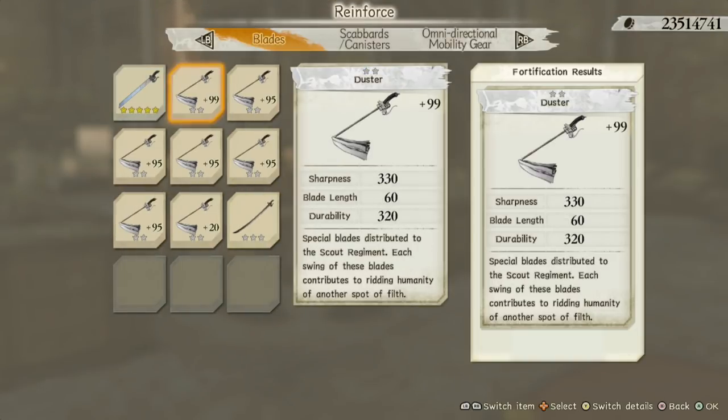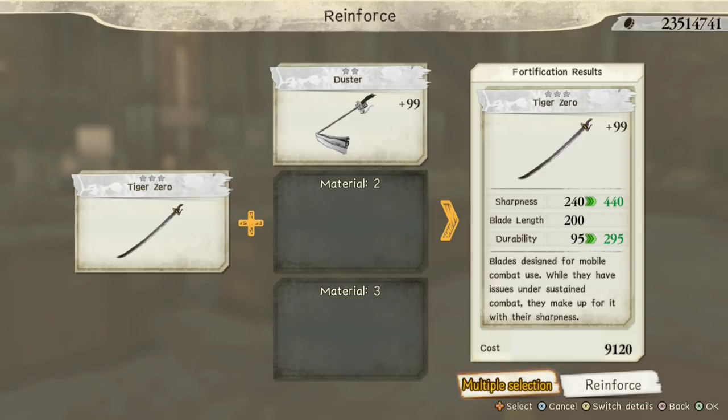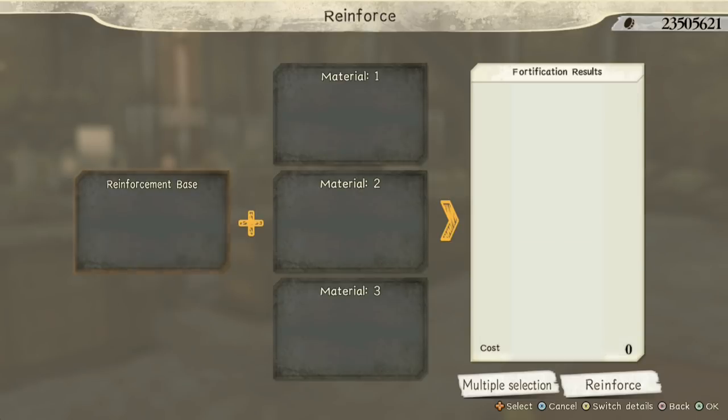So let's get the Tiger 0, the plus 99, and reinforce it. There you go — it's now plus 99.